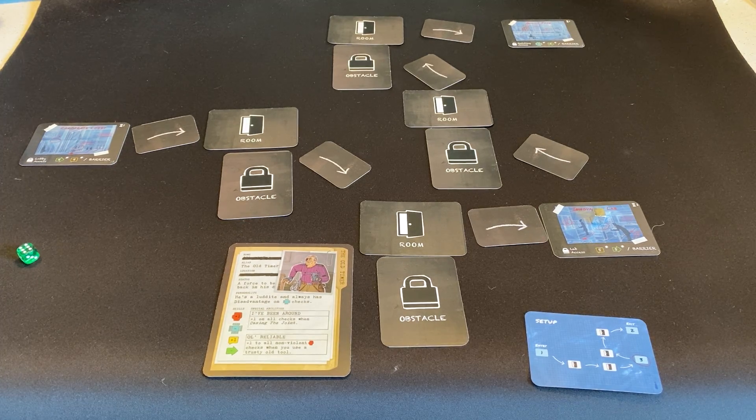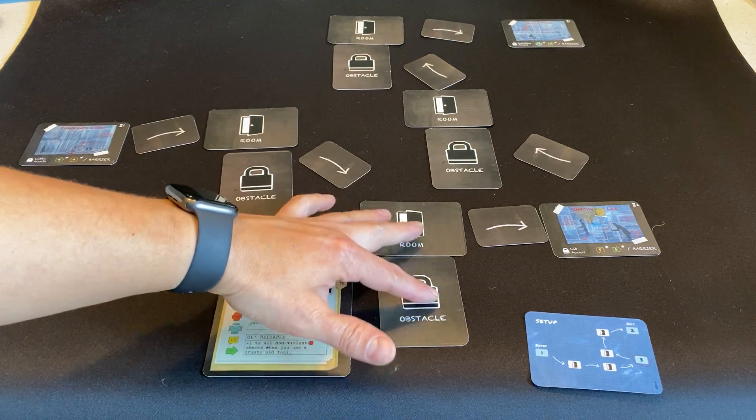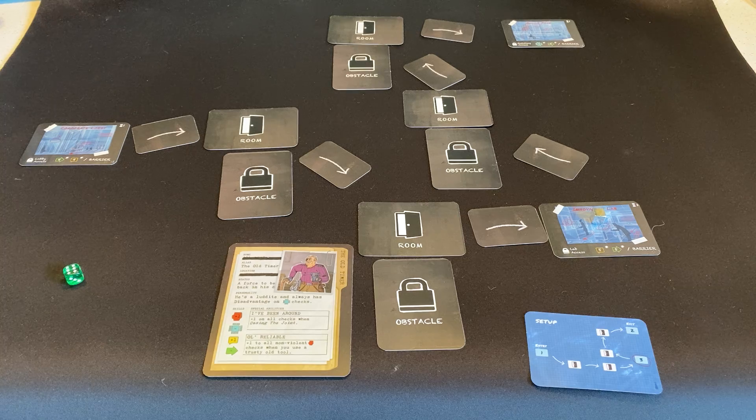Functionally, what this phase does is allow you to roll a die and start turning over these face-down room and obstacle cards. Strategically, the thing that matters most is getting obstacle cards turned over. The more you turn over, the more you can better understand how to stage the player order when you actually move through the heist itself.